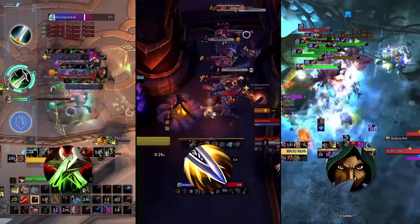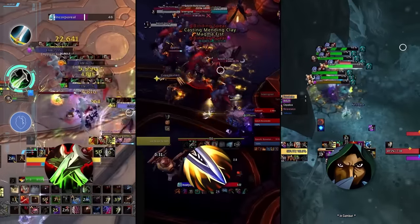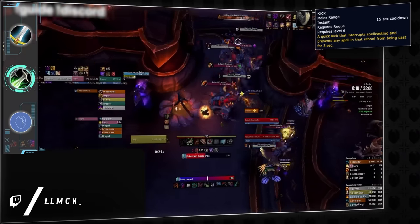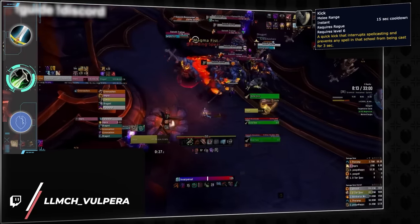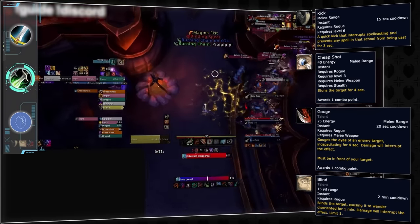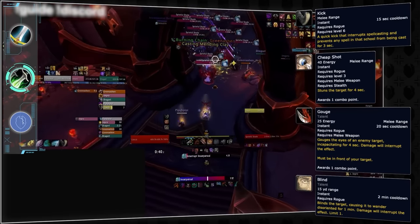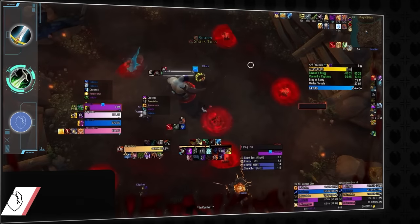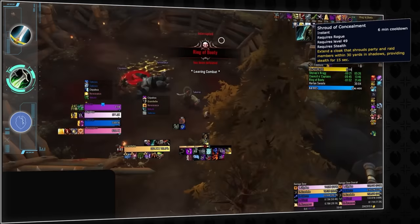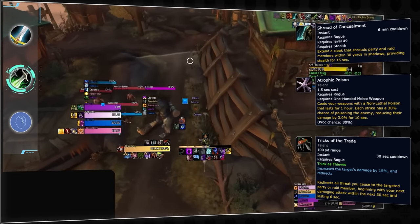Next up in our moderately difficult melee is Rogue — yes, all three specs. There are gradients between each specialization, but first let's cover what they all share in common. All three Rogue specs possess an abundance of single-target mob control through interrupts, multiple stuns, Gouge, and Blind. There's a high expectation that Rogues will actually use their control toolkit during trash. Alongside their bloated control options, Rogues offer fairly unique group-wide utility tools: Shroud of Concealment, Atrophic Poison, and Tricks of the Trade all directly help the group.